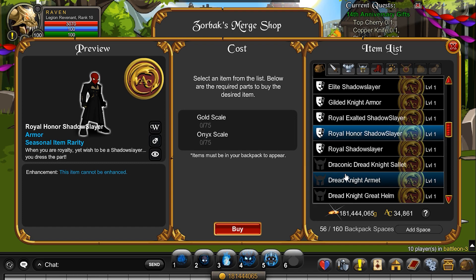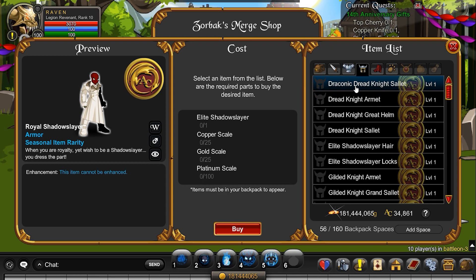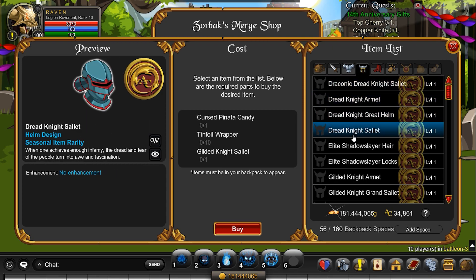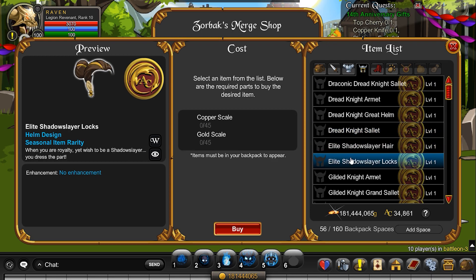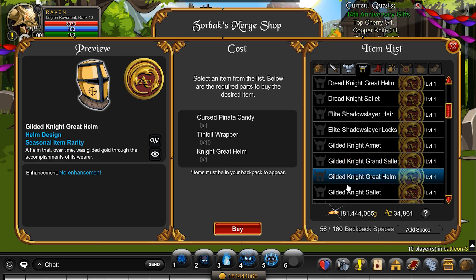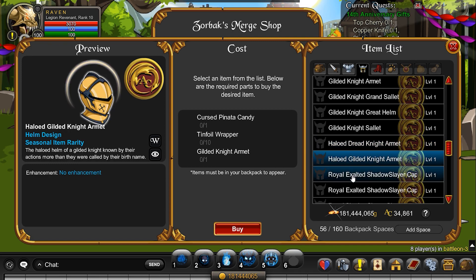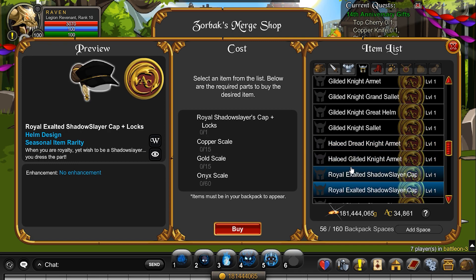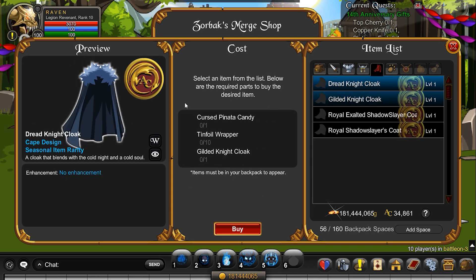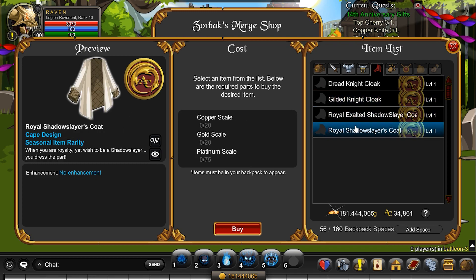I think I remember those — hard to say. It's been a long time since you've seen those. So that's the weapon, the armors and stuff. These have got to be new, I think maybe. Some of it is, some of it isn't — really interesting looking stuff. Those are the haloed stuff. Dread night cloak as well as the gilded, and then those.